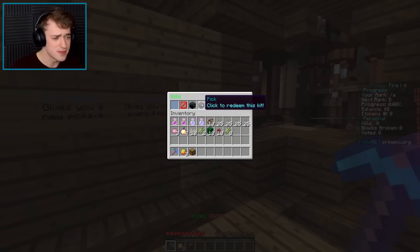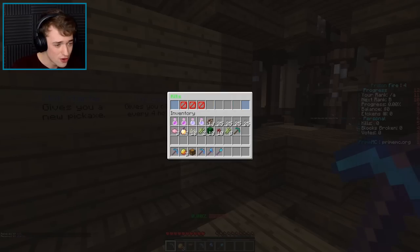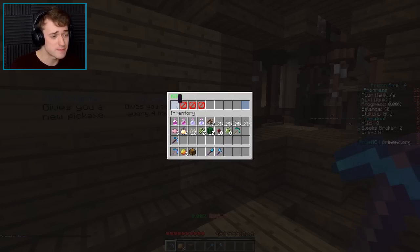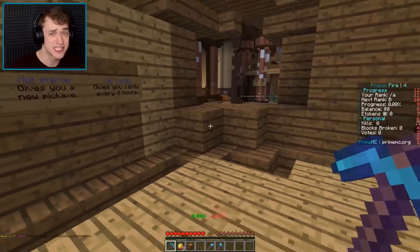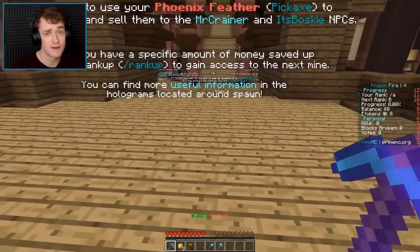There's also a kit here — click to redeem this kit. Diamond pickaxe — it's not as good as my other pickaxe. So that's basically what I have, except now we also got an axe and a diamond spade. You guys gotta remember to use these kits as well — they're gonna help you out a lot, especially the candy one.